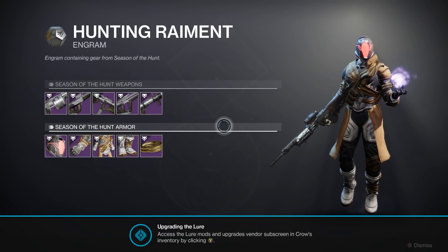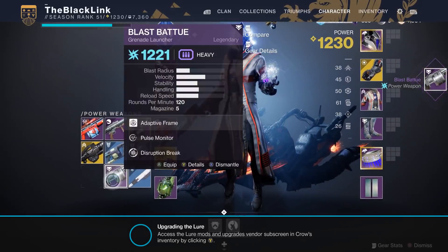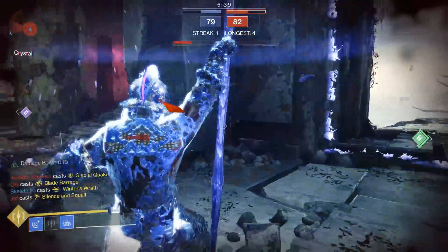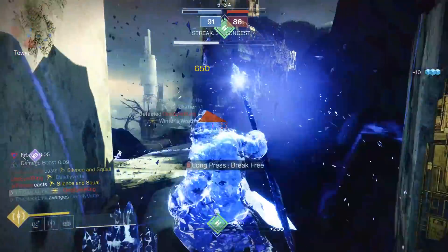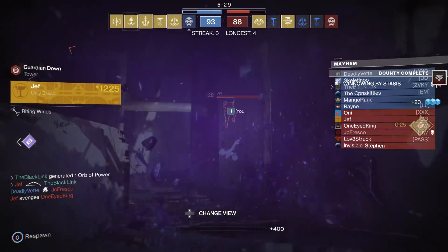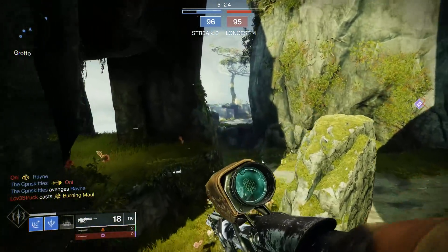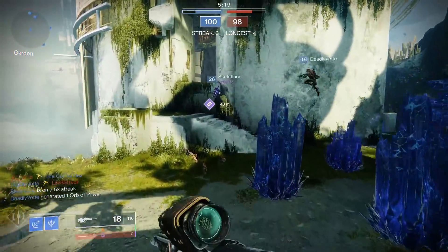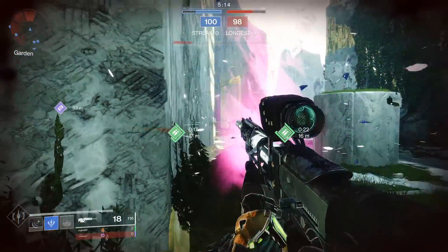Before all that, you'll be tasked with getting the lure charged before you can take on one of these Wrathborn Hunts. The way you charge them up is by playing core activities — playlist stuff like the Strike playlist, the Gambit playlist, and the Crucible playlist all have a chance to drop a percentage towards getting a full lure. For the very first lure as part of the questline, you'll only need one drop in any of those playlists, but after that, farming subsequent lures will require multiple runs.